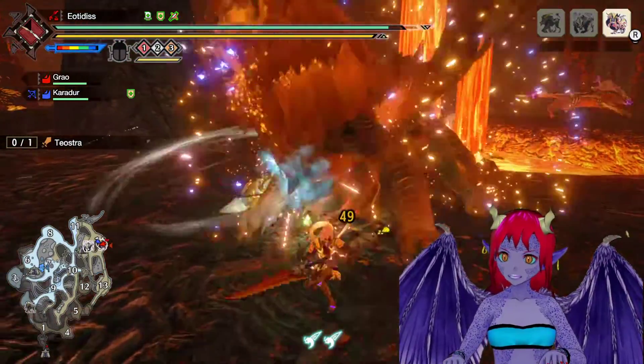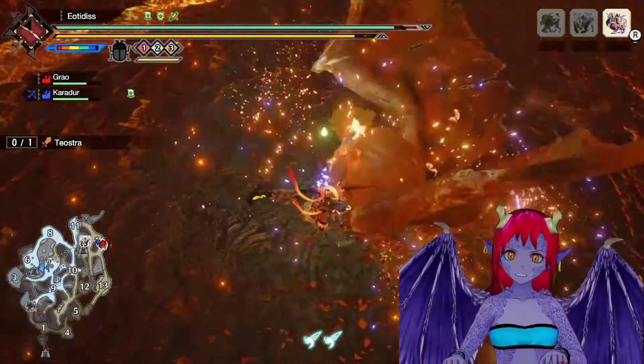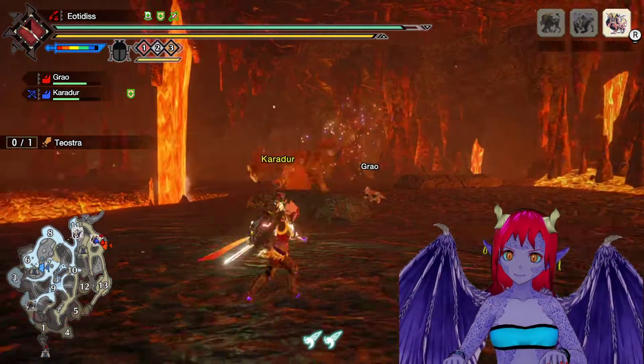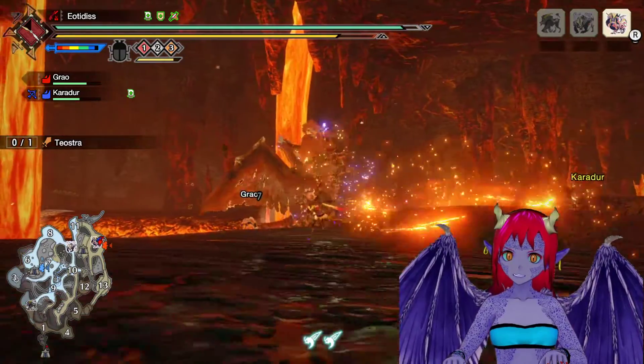Someone's here. Magnamalo showed up and then was like, no, I guess I'm out of here. I'm not hanging around with this. You guys are fighting fire incarnate. And explosions. This is like trying to fight a Logia.